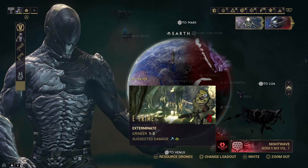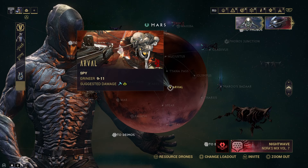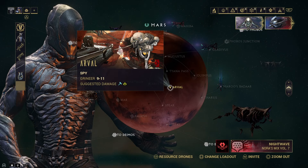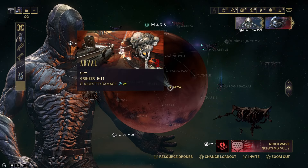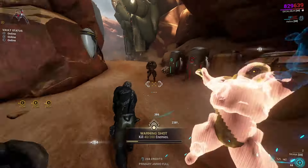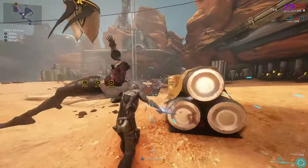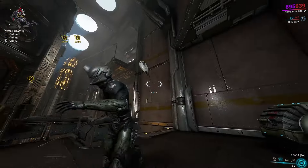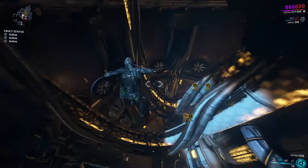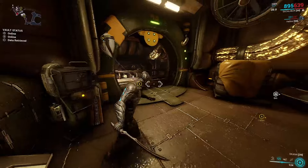That was just an extermination mission — literally just killing. This time we're going to try a spy mission. It completely throws out what Excalibur is able to do, because unlike some other frames he can't go invisible. He'll be seen constantly, and with all the cameras and lasers you're going to have to dodge them rather than just walk through. It's pretty simple but for newer players it could be a little harder. We've got three objectives and I'm going to try to do them without getting spotted. The sword is making quick work of enemies too.